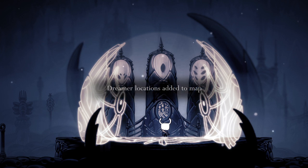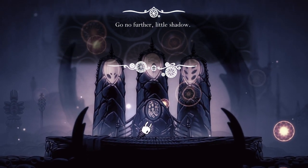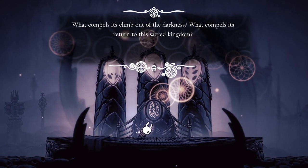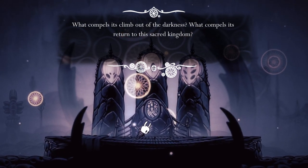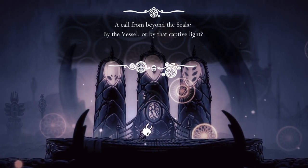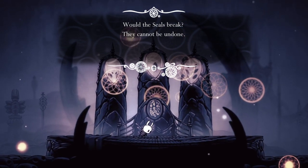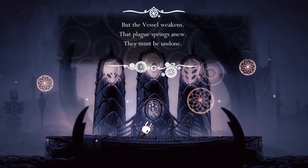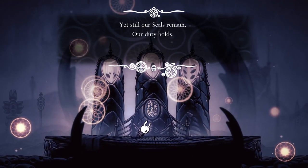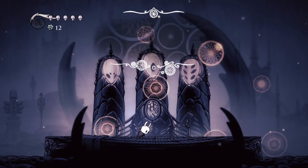Dreamer locations out of the map. 'Go no further, little shadow. What compels its return to the sacred kingdom — a call from beyond the seals, by the vessel, or by the captive light. Would the seals break? They cannot be undone. But the vessel weakens. That plague springs anew. They must be undone. Yet still, our seals remain. Our duty holds. It must be cast away. Our duty holds. It shall be done.'